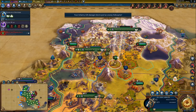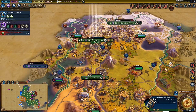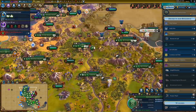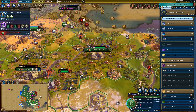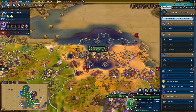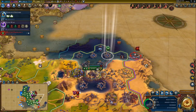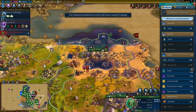Doesn't really matter which one we'll move into. We can pick up a promotion to heal him up — this should be fine. Production: a little bit too late for an aerodrome, let's just get that amphitheater. And we finally got a submarine — that took long enough, but it will still be useful.